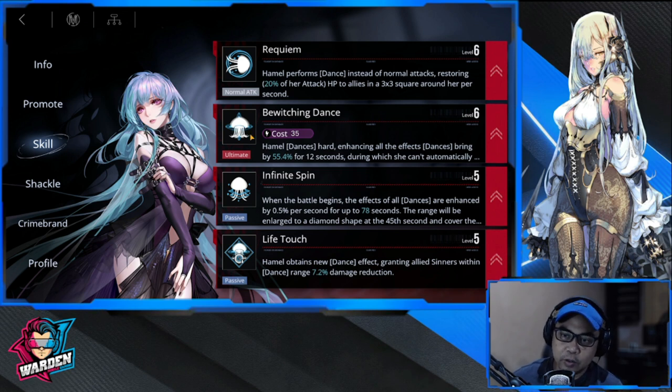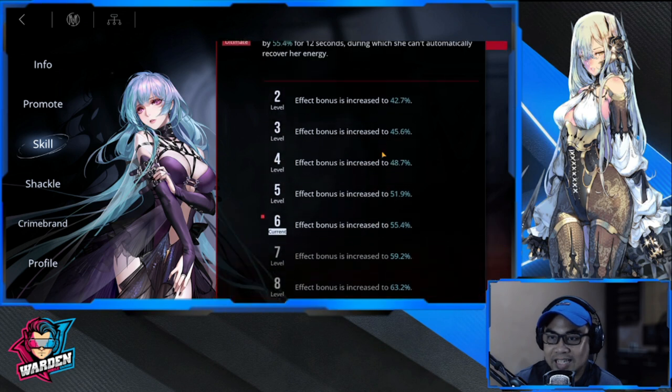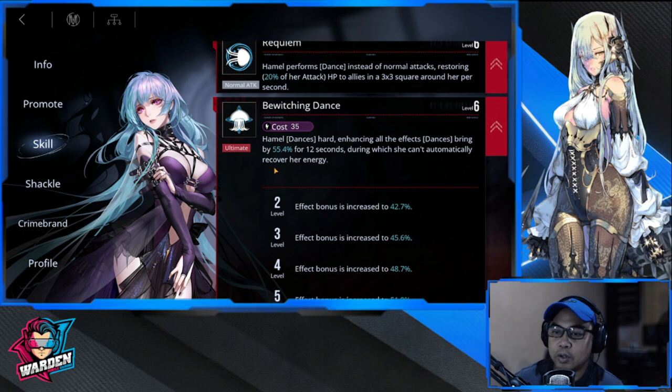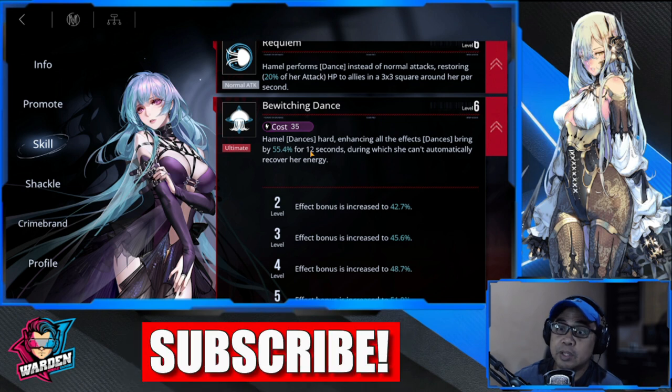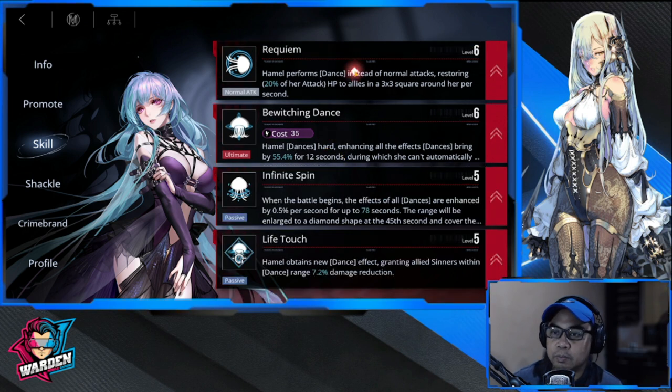First and foremost, you need to make sure her ultimate is taken care of — this is priority number one. It enhances all effects. Bewitching Dance is already at level six, so for 12 seconds she can automatically recover her energy. This will be raised to 15 once you unlock her first shackle — that's a long duration, so go for this one first.